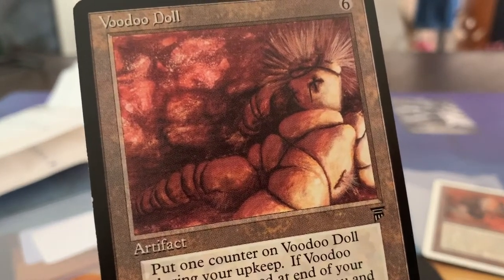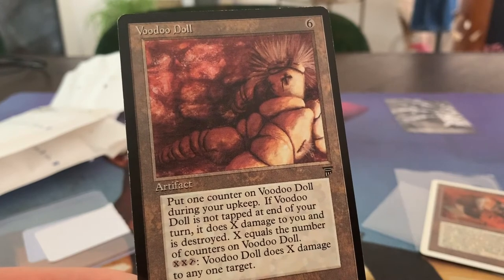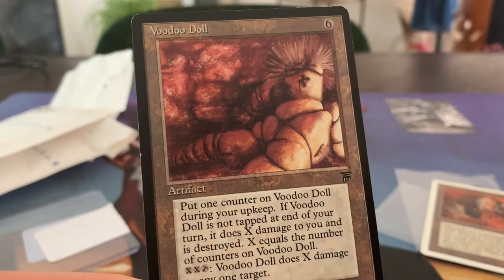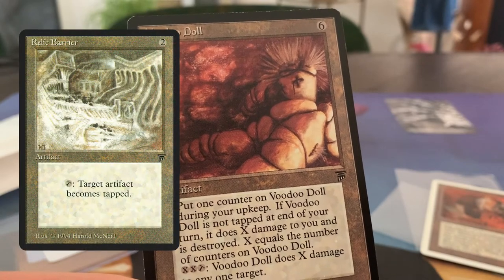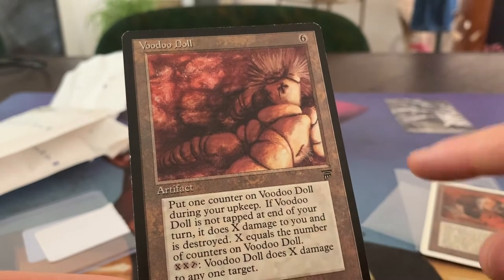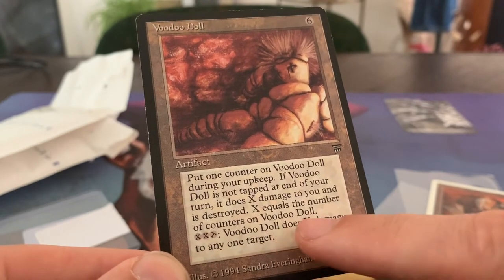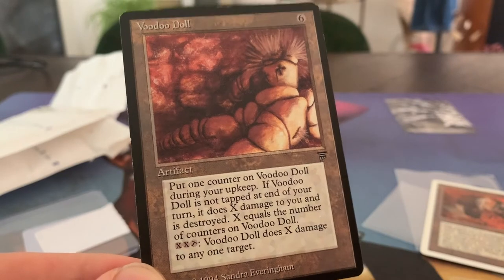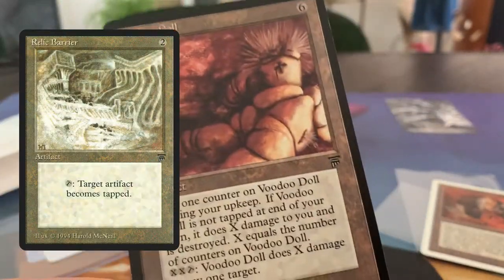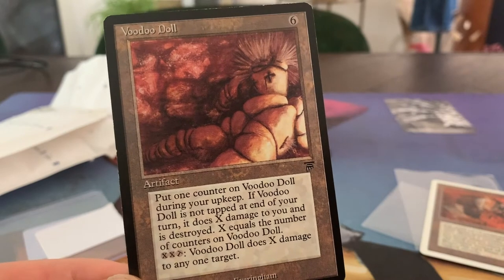It's got something really spooky — that Voodoo Doll art is just really spooky. The cool thing is I recently saw a really cool synergy with this on the Instagram channel of Old School MTG. If you're not following that channel, I highly recommend it. He talked about combining Voodoo Doll with Relic Barrier. At the end of your turn, it does X damage to you and is destroyed if it's not tapped. The problem is you've got to pay double X — two and tap — to make it deal damage to a target, and at a certain point it gets harder and harder to pay that cost. So instead of tapping it that way, you can use Relic Barrier to tap it down and basically deactivate it. That's why I ordered one — I'm actually going to try playing that combination.